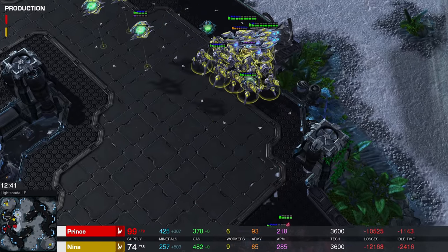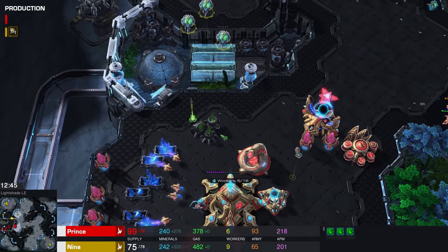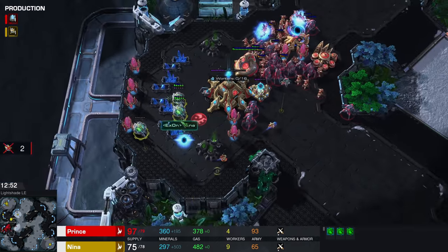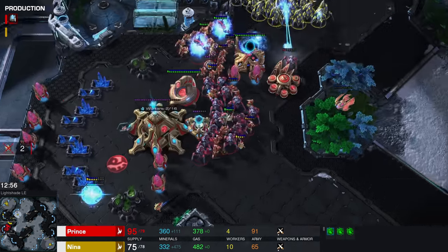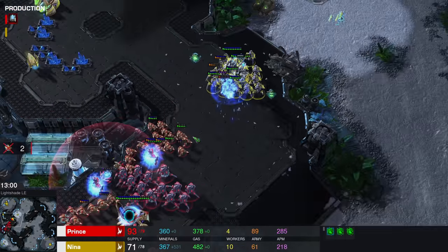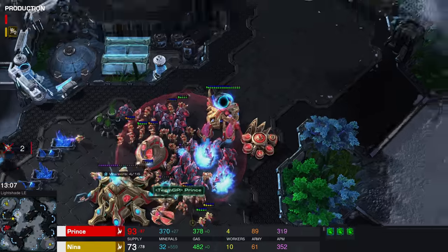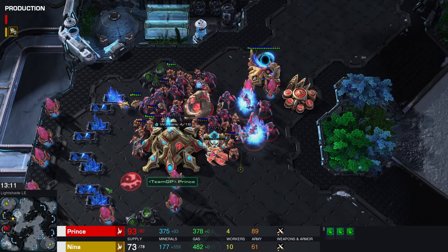Nina is trying to bait the opponent into the Stasis, but it's not gonna happen. I guess this may open up the door for these Oracles to go in — they don't have a whole lot of energy, but I think they may have enough to kill most of these workers. It takes a little bit of energy to activate the Pulsar Beam, so that was actually not too impressive. One of the Void Rays gets sniped. Prince decides to pull back just barely in time and doesn't walk into the Stasis, which is clever.